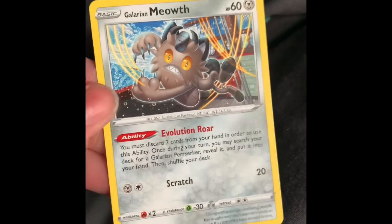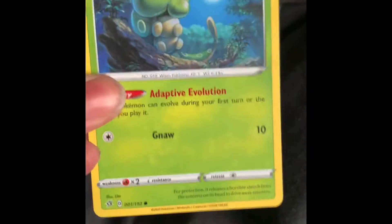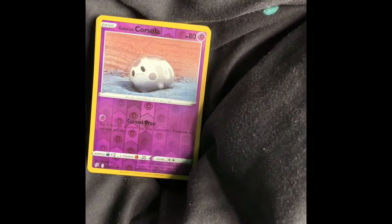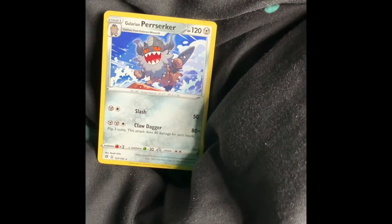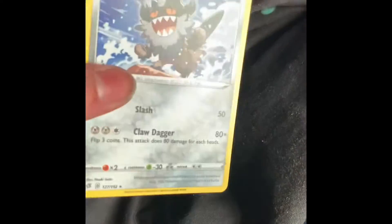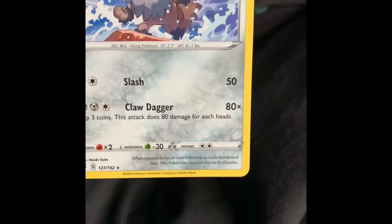Galarian Farfetch'd — love the artwork. Oh, Galarian Meowth. Cottonee. Oh it is shiny — I didn't realise! And then we've got a Galarian Perrserker, which is really nice artwork. And our last packet.